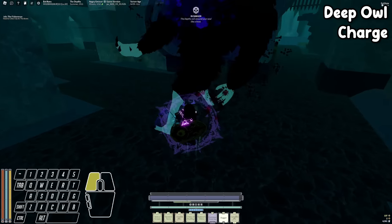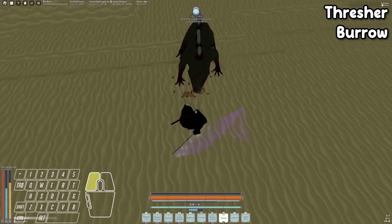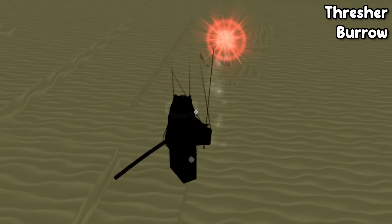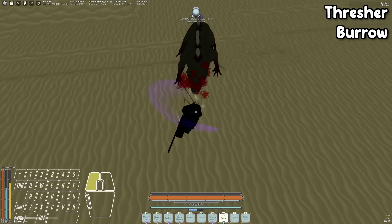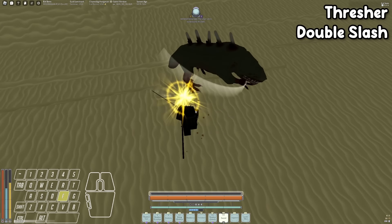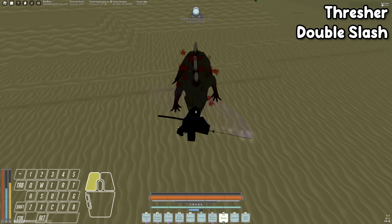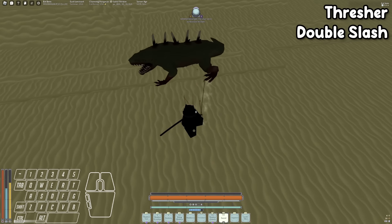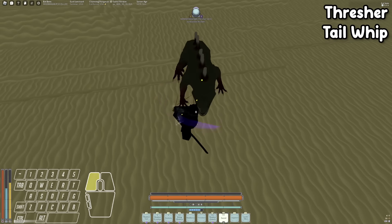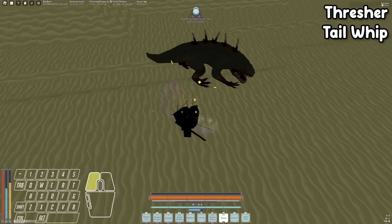The Thresher's first move is the Burrow — he goes underground, you see a red particle effect showing where he is. When that particle gets super close, just roll, timing doesn't have to be perfect. Next is his double slash — the only slash in his kit — after which you can get roughly two to three attacks depending on weapon speed. For the tail whip, be patient: once you see him jerk his body and spin around, wait, breathe, then hit F. The tail whip gives you fewer attack opportunities than normal, so be careful.